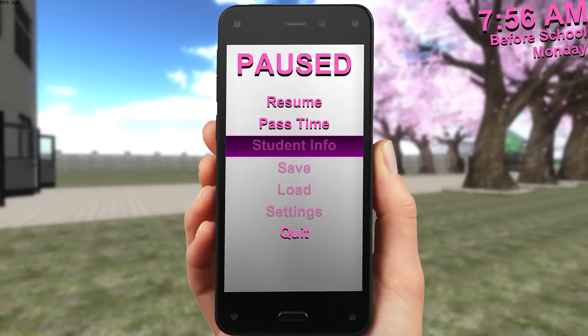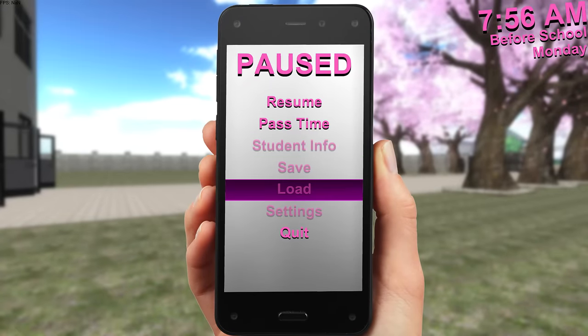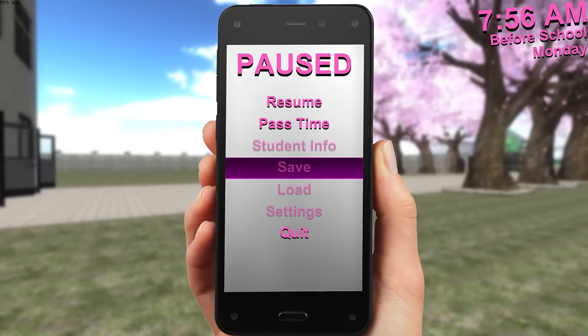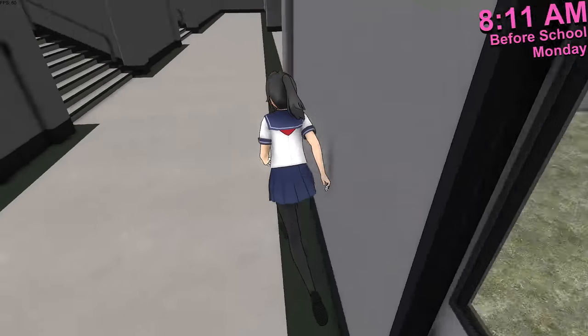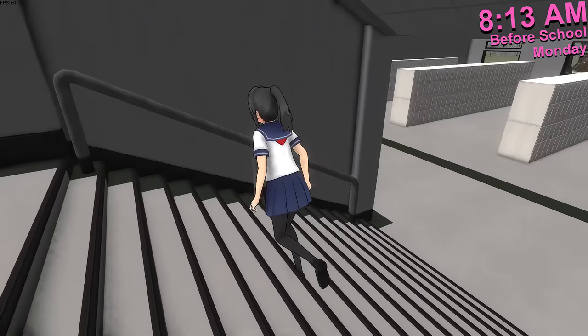We can't learn student info. We can save, or we can't save. We can't load. No settings. Quit. So let's just resume. I like the hand though. Why did he take the hand away? We have doors, but we can't go anywhere. Let me see if there's anything upstairs.